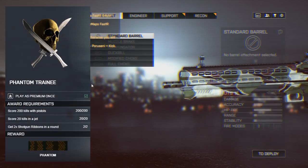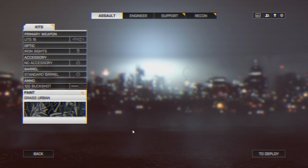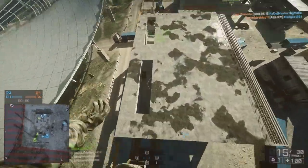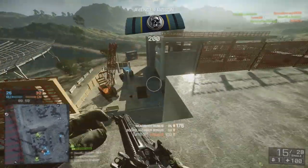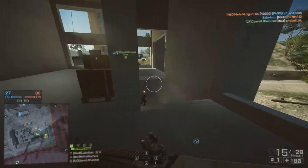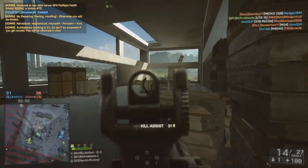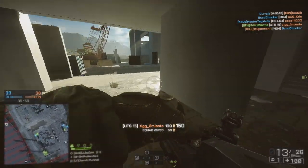The next requirement is 20 kills in a jet, and this is where I got stuck. I just could not complete this part of the Phantom Assignments. My gameplay was so poor that I literally just had to ram people and do strafing runs with the cannon — I don't even know what it's called. I'm a complete jet noob. I would strafe one vehicle and slam into the ground because I just couldn't pull up quick enough. It's a grind fest if you've never got into a jet before, a real learning curve. I went and got those 20 kills and then vowed never to get into a jet again.